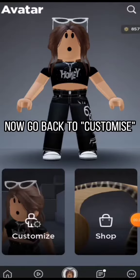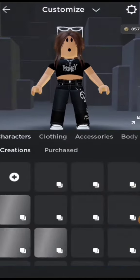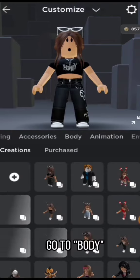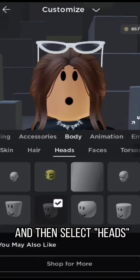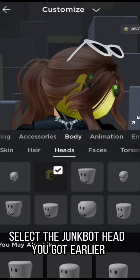Now go back to Customize. Go to Body, and then select Heads. Select the Junk Bot head you got earlier.